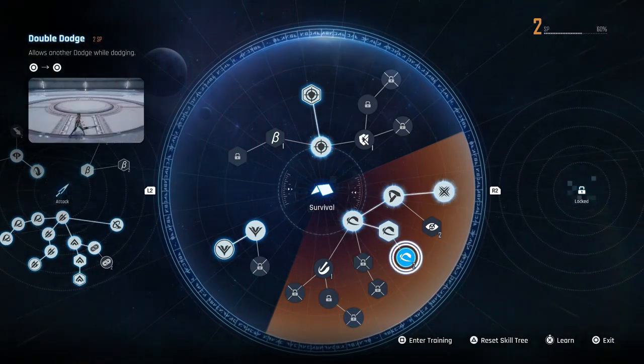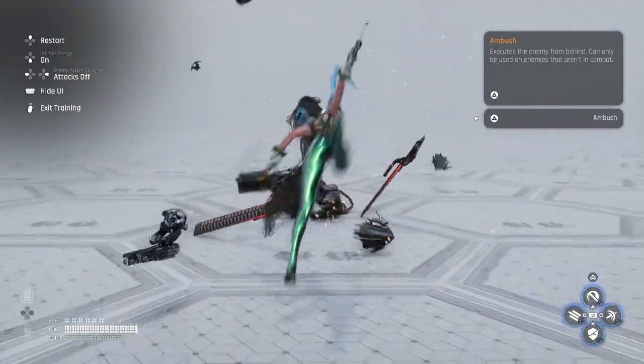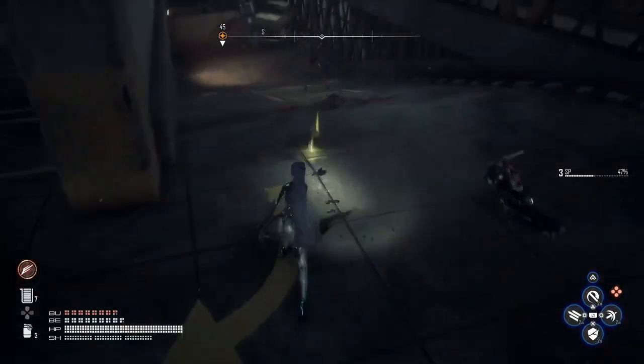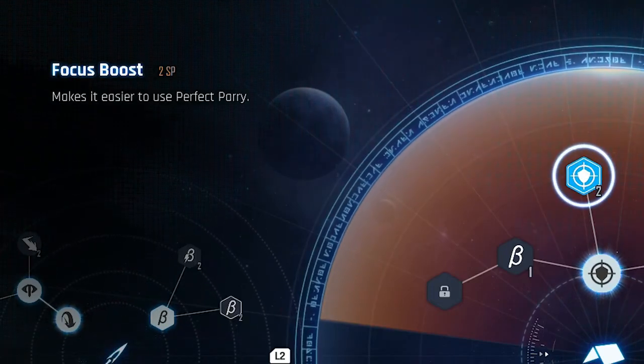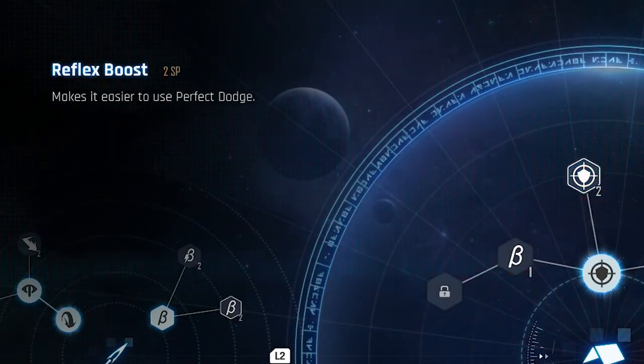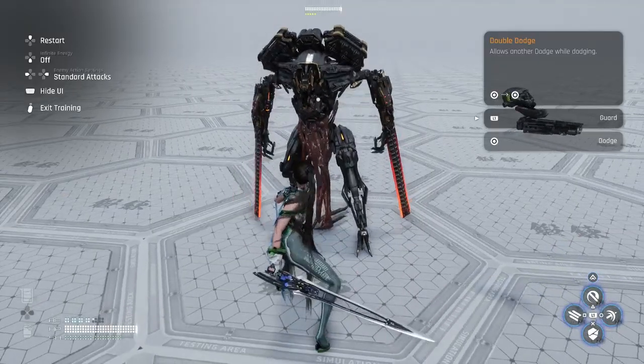A few skills you should unlock right away are Ambush, which lets you stealth kill enemies; Chain Charge, which lets you attack a nearby enemy after a stealth kill; Focus Boost, which makes it easier to perfect parry; Reflex Boost, which makes it easier to perfect dodge; and Double Dodge, which lets you dodge a second time.